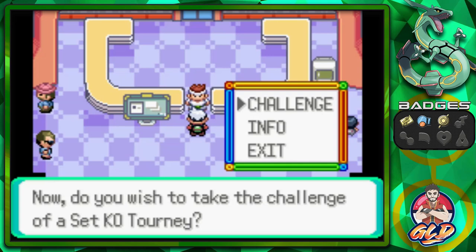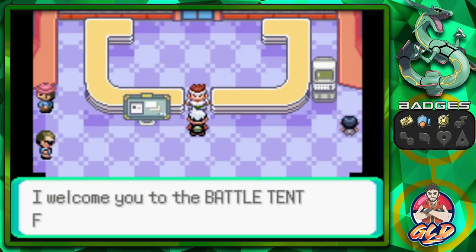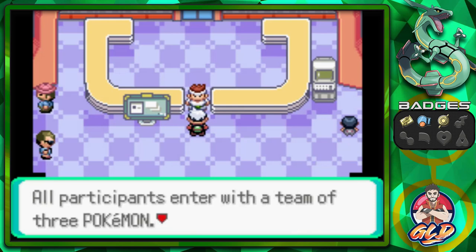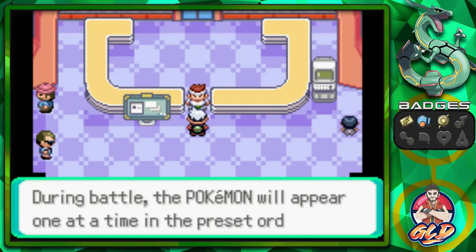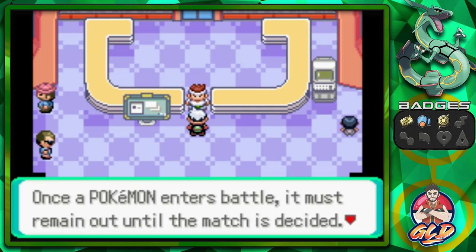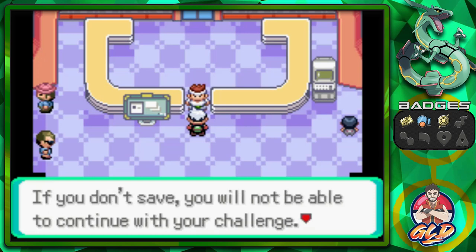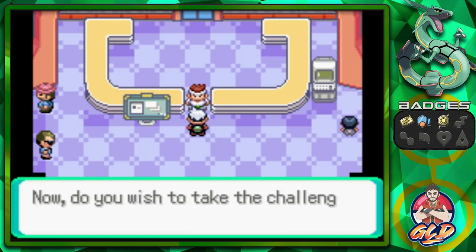In the Fall Arbor Battle Tent, we undertake the Set KO Tourney. All participants enter with a team of three Pokemon, lined up in the order they are to appear. During battle, Pokemon appear one at a time in preset order and must remain out until the match is decided. If a match is undecided in three turns, it goes to judging. If you wish to interrupt your challenge, save the game — if you don't save, you cannot continue. Beat three trainers in succession and you'll receive a fine prize.